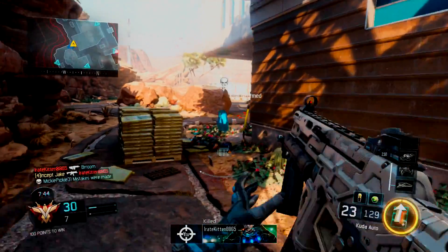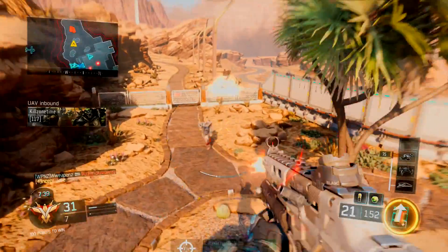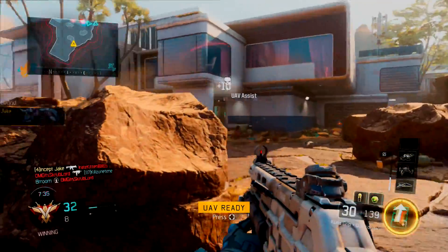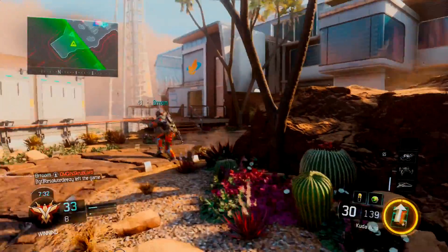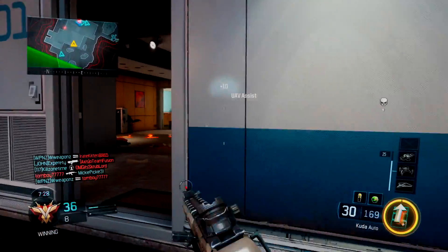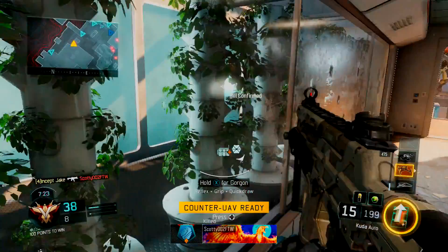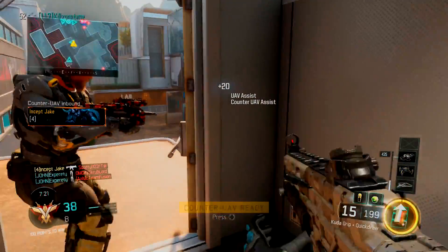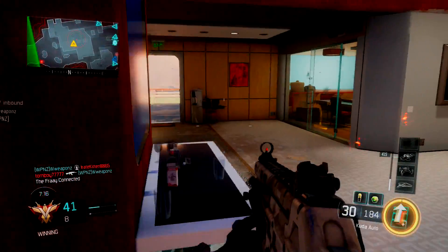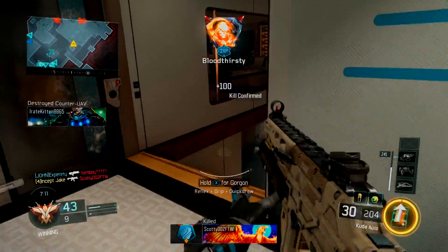This gameplay is pretty old — I've had quite a few nuclears with the CUDA, but this would have actually been from the very first double XP by the looks of things. This is pre-patched as well, before the CUDA actually got that massive buff that just made it a machine, which it is right now. Back then it had a fair bit of recoil compared to what it does now.